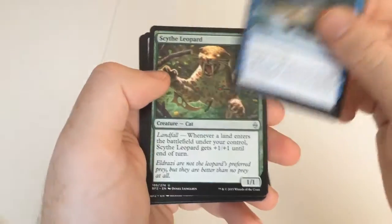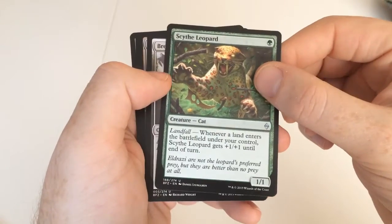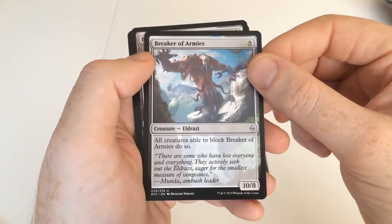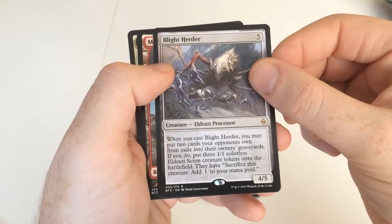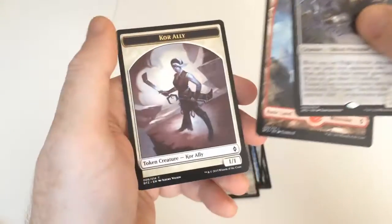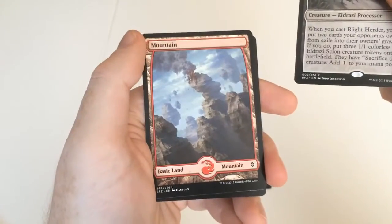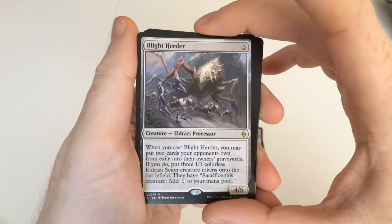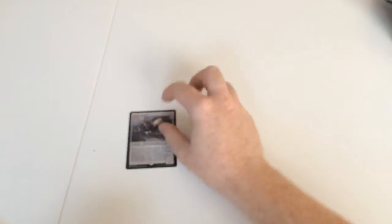And we're starting to get the Uncommons now. We have a Size Leopard, a Breaker of Armies, a Blight Herder, and then of course we've got a Token Card and a Land which is a new style Land. So we've got a Blight Herder as our rare. Let's put our Rares to one side.